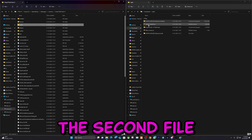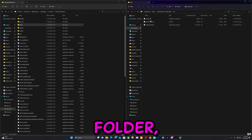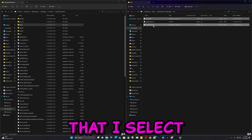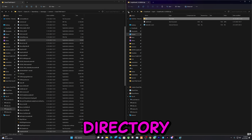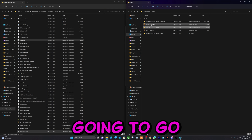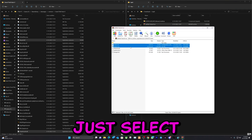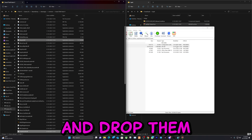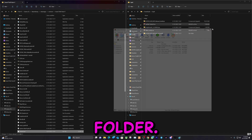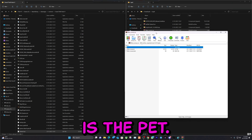Now let's close up this folder and go to the second file we downloaded. Double click on it, go to the bin folder, select these two files and drag and drop them in the GTA main directory folder. Then go to the third file we downloaded — that's going to be the trainer menu. Select these two files and drag and drop them in the main directory folder, then close this down.